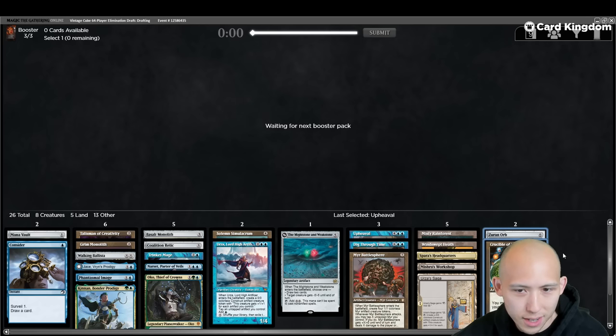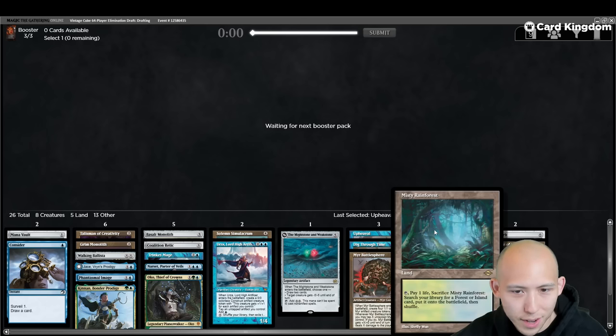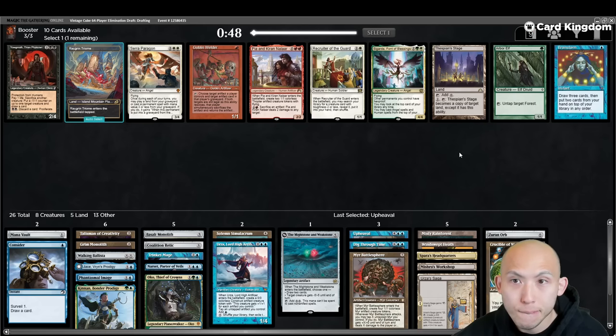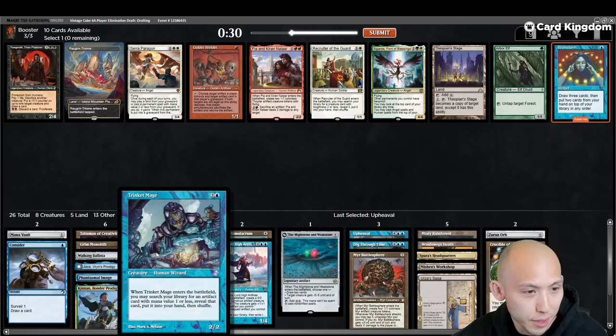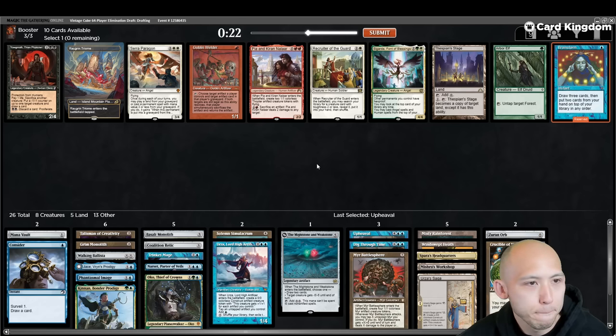That was pick five, so three more chances at Fastbond. If we don't get Fastbond, I am not going to be running Zirn Orb. I could still run Crucible — Crucible with Saga is cute but it's a little slow. It's fine with the two fetches and okay with Jace, though pretty weak overall. I completely overlooked the fact that I can grab the Walking Ballista with Trinket Mage too, so even if I cut Zirn Orb, I still have two different targets. Nothing to do with Goblin Welder. I'll just take Brainstorm.